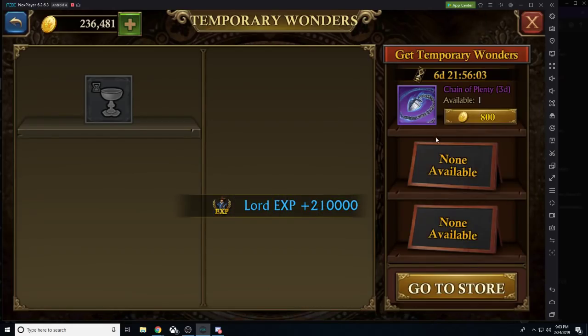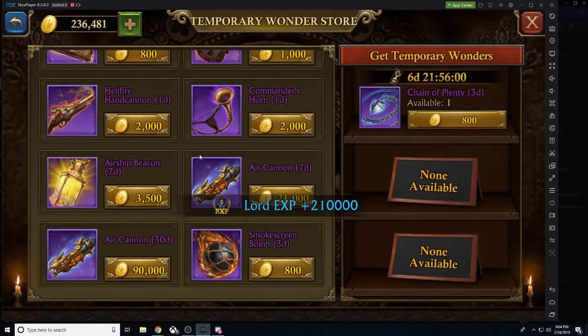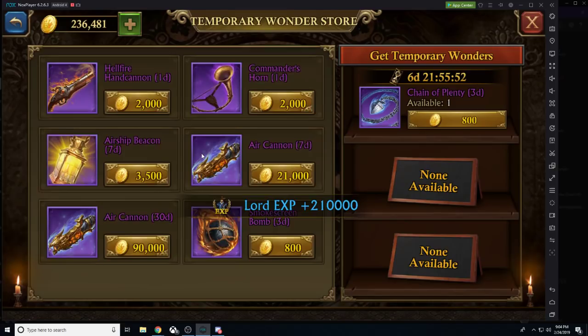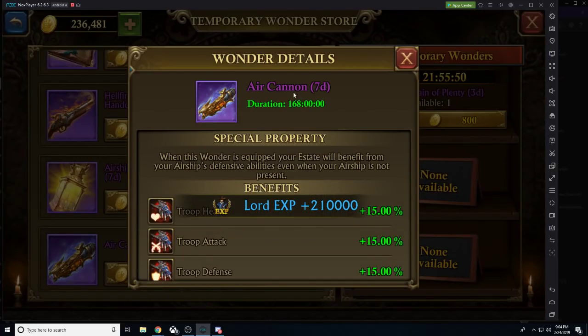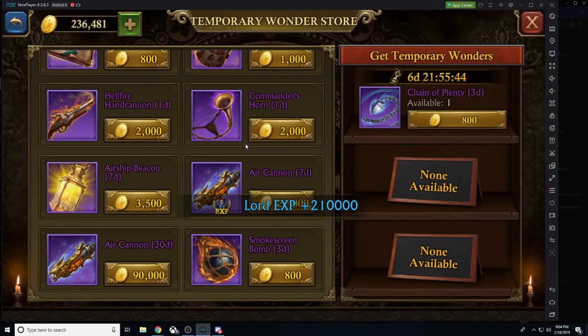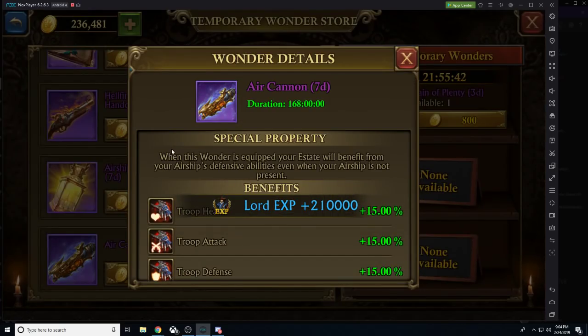Consider temporary wonders. If you have the gold, get a temporary wonder. People ask why I keep buying the air cannon for 8 hours instead of the hellfire cannon for one day. The stat bonuses are the same, but there's a special property: when the wonder is equipped, your estate will benefit from your airship's defensive abilities even when your airship is not present. This means if you send your airship out with your main march, you will still have all the abilities of your airship.